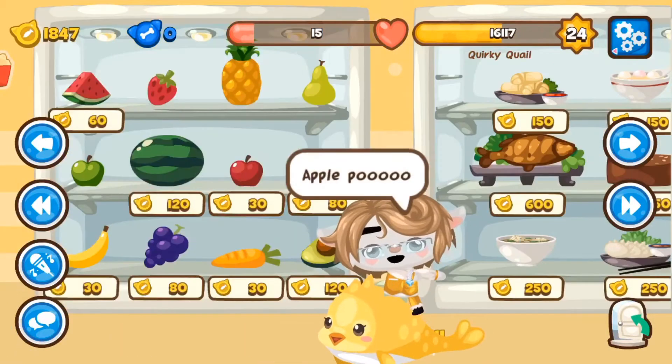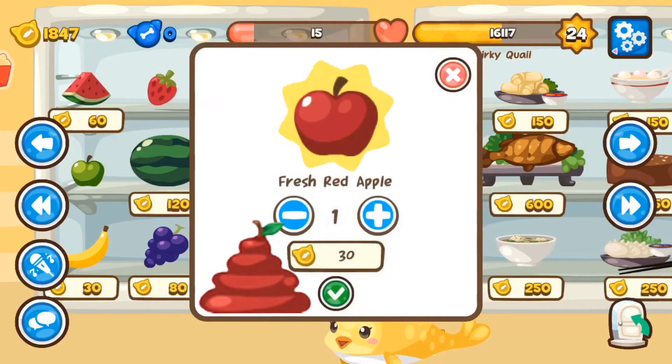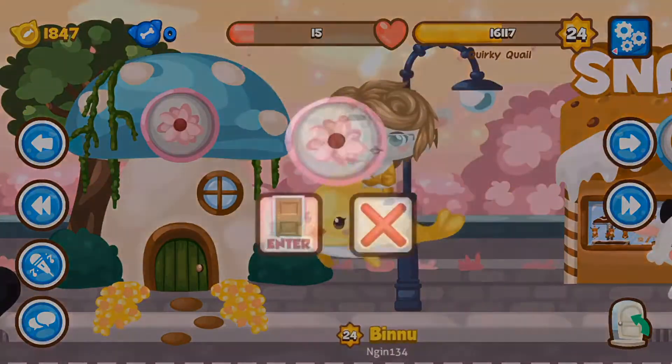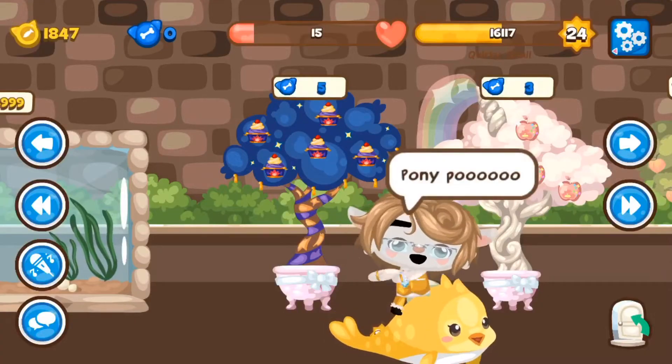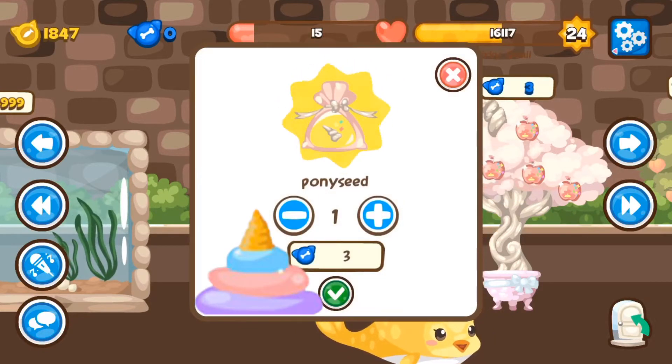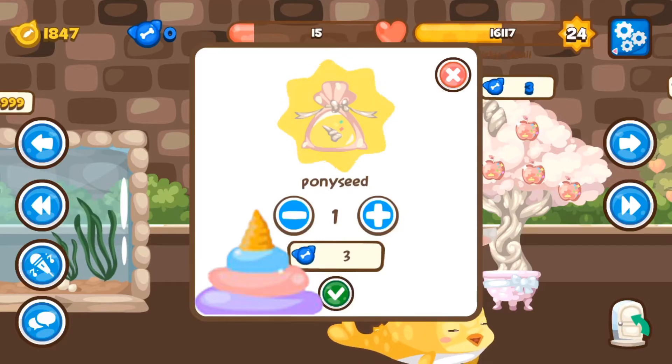For the apple poo, you just need to eat apples until the whole health bar is full. For the pony poo, you have to go to the garden shop, get the pony seed, plant it in your garden, and collect the pony apples.